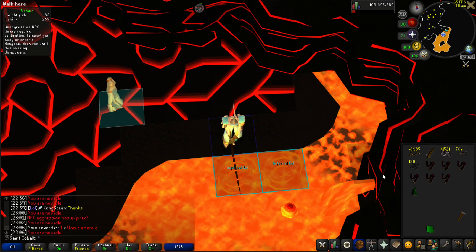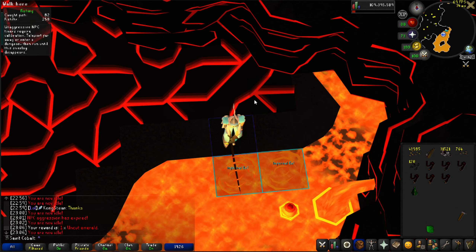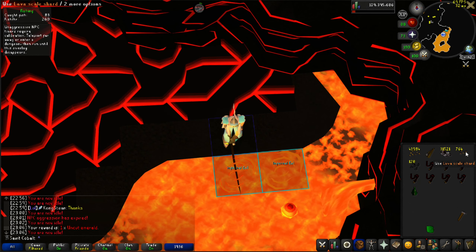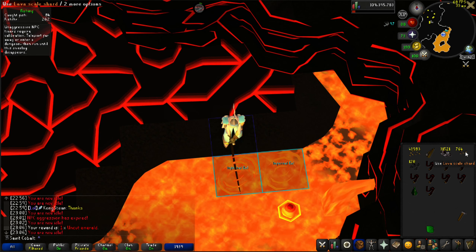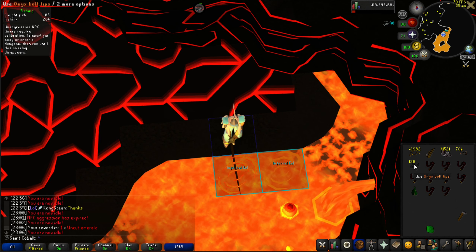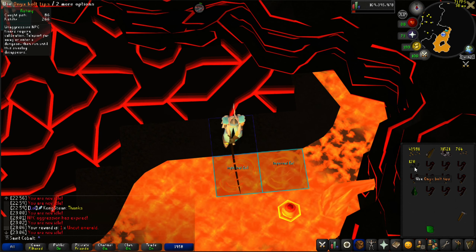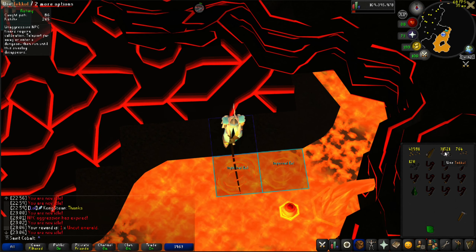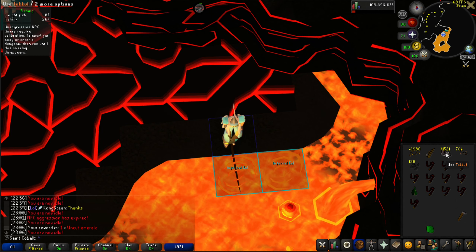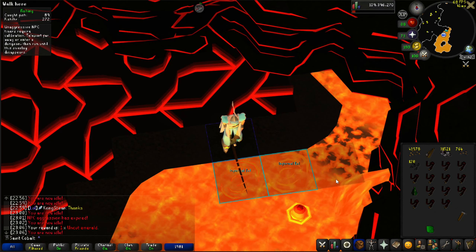91 fishing on mobile! I'm just finishing up here at Frontal eels before going back to slayer. These are actually pretty good fishing experience per hour for being so AFK - about 30k an hour. The lava scale shards are building up in the bank and can't really be used until 98 or more, but the onyx bolt tips are about 8k profit each accounting for runes and runite bolts. On top of that it saves me buying chaos runes later, and we're already a quarter of the way to an onyx.